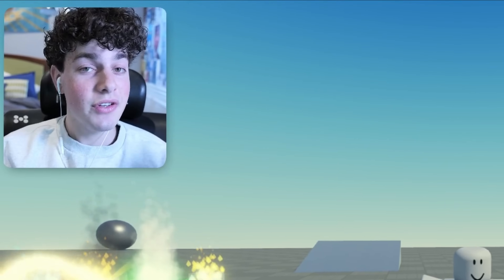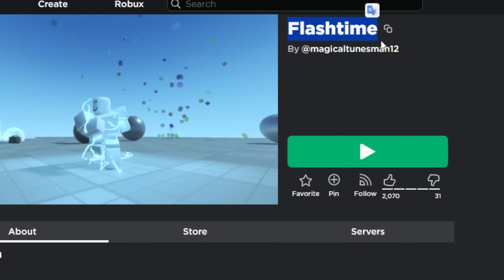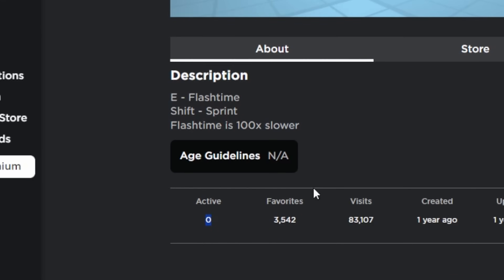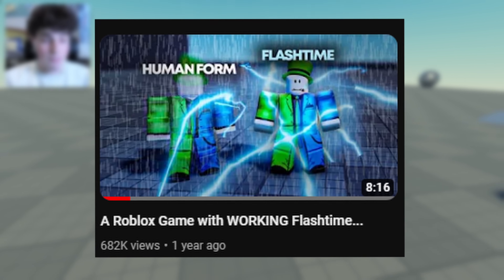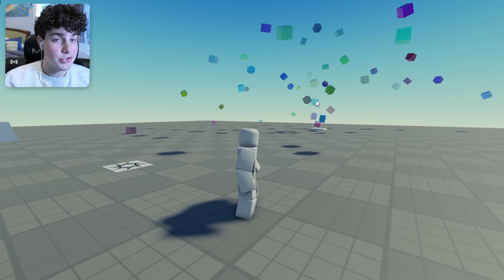I'm pretty excited to hop into this. If you guys don't know, there's this game on Roblox literally called Flash Time, and I'll link the game in the description. How it works: it's E for flash time and Shift for sprint, and flash time is a hundred times slower. There are zero people playing right now, so definitely give it a try. Now, if you guys remember the Zoomies, that was another flash time game I played on the channel. It's kind of similar, but there are some new mechanics in here I want to show you guys.